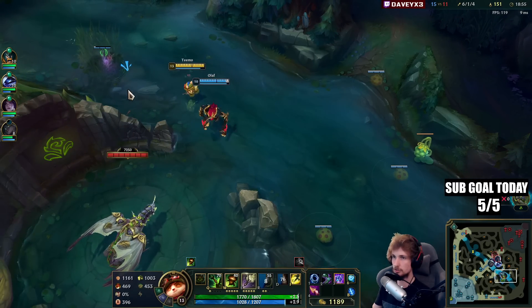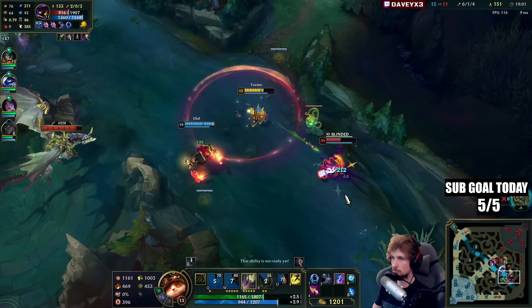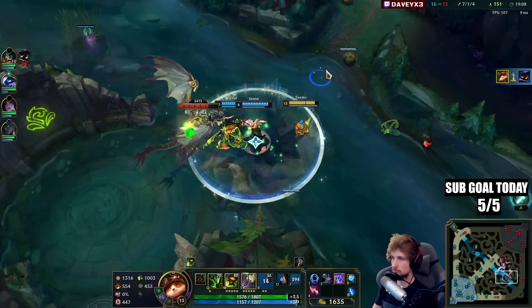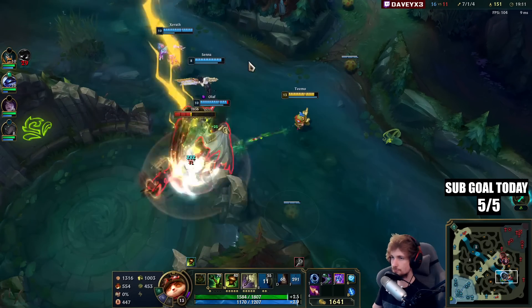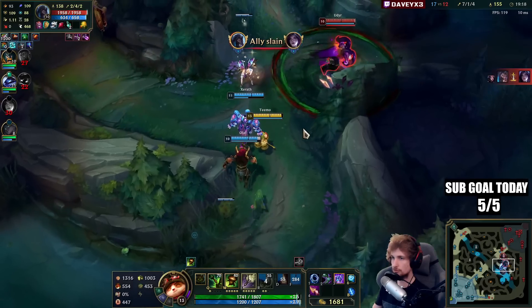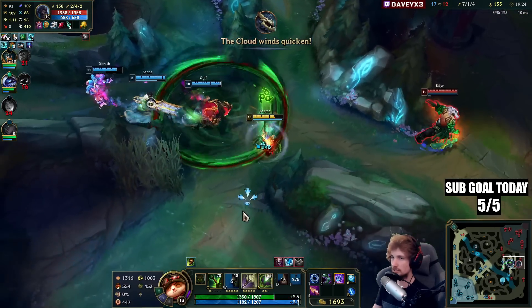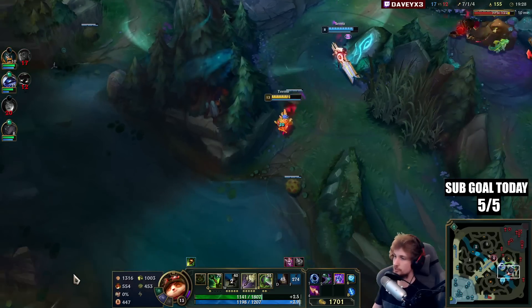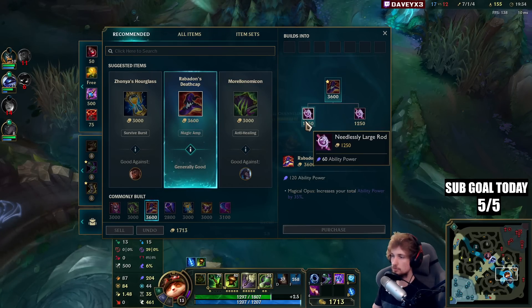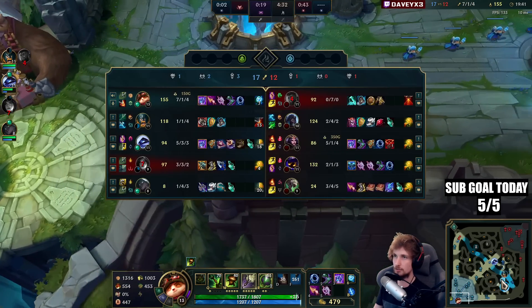I do not want to stay close to LeBlanc because she can dish out a lot of damage. I think she's going to die. Let's go back. It's time to buy this one, get some more AP, and then we're going to be pathing bottom. Then we'll try and fight for the Baron.